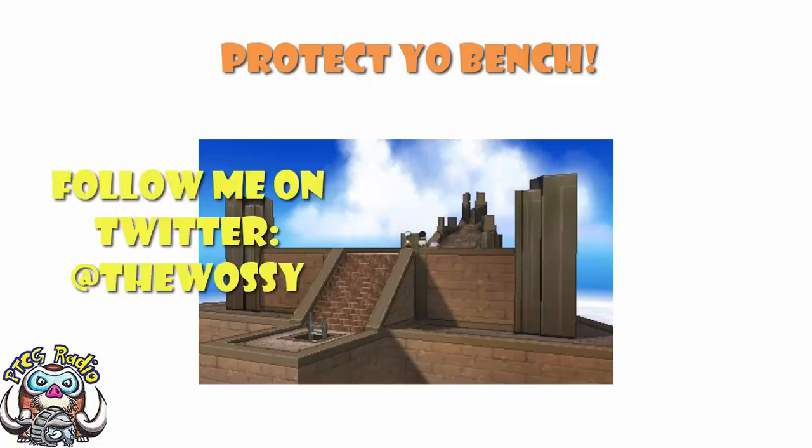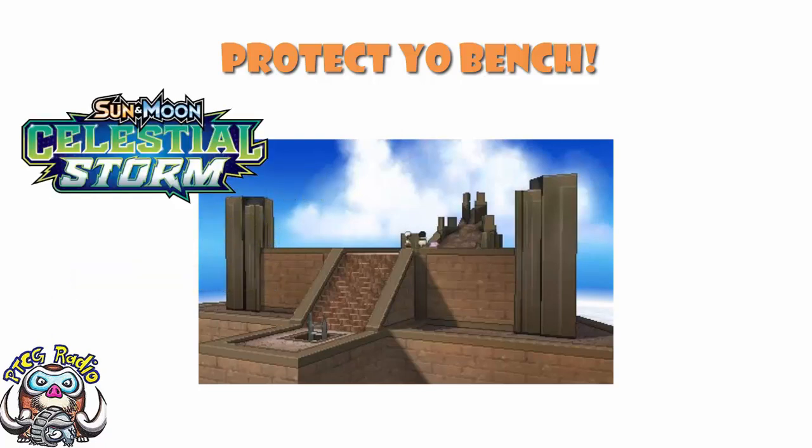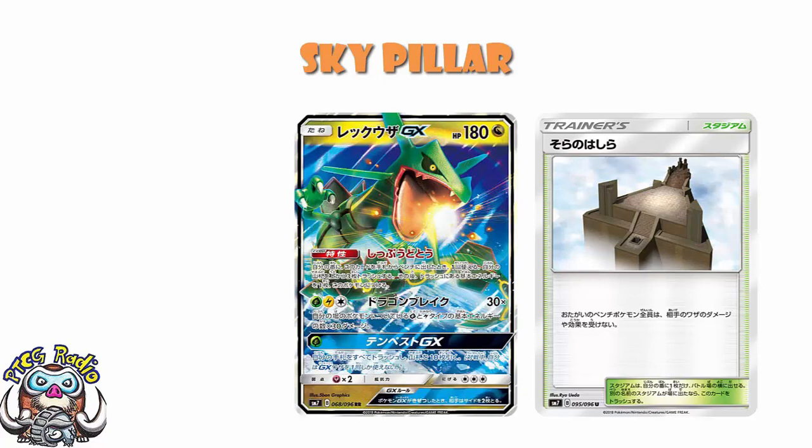So today we're going to be looking at a new stadium that is coming out in the upcoming Celestial Storm expansion, coming out the first weekend in August. It is Skypillar, the place where you find the old Rayquaza and all of that. Fairly important, and in a set where we know we are getting Rayquaza GX, it makes sense that we would get a Skypillar.